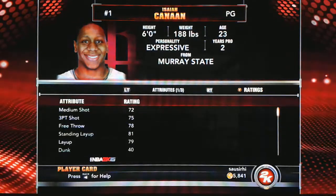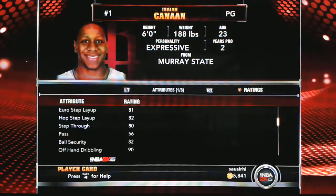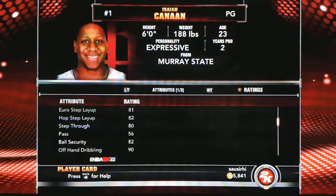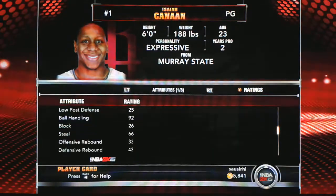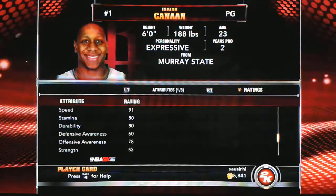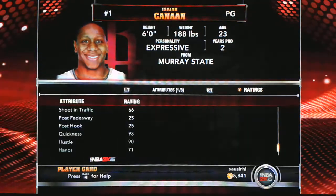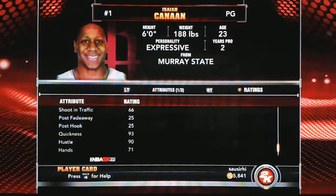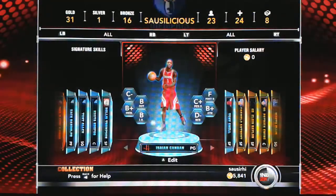Sapphire has got to have more 90s or better stats, right? Let's find the first 90 — offhand dribbling: 90, exactly the same stat as the bronze. Ball handling: 92, the same. Speed: 91 — I just read this off the bronze player. The Sapphire stats are exactly the same. 93 quickness, 90 hustle.